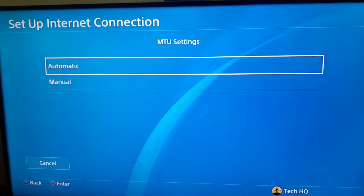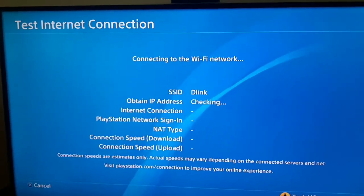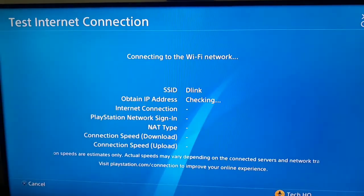For MTU settings, go to Automatic. For Proxy Server, select Do Not Use. Then test your internet connection.